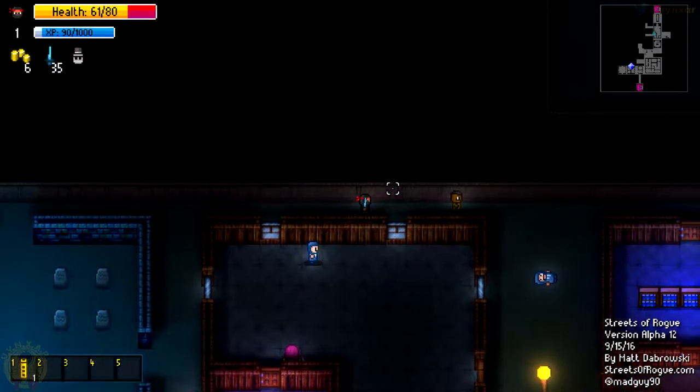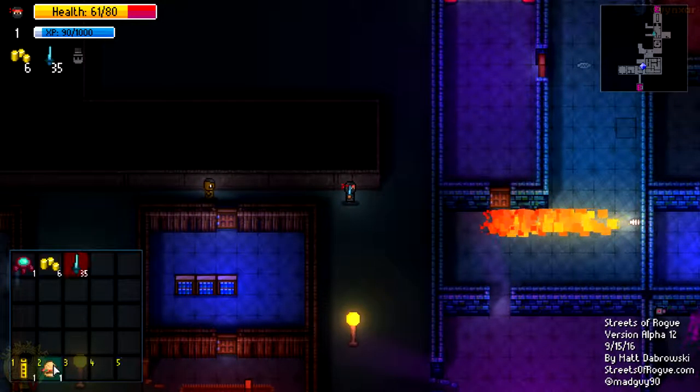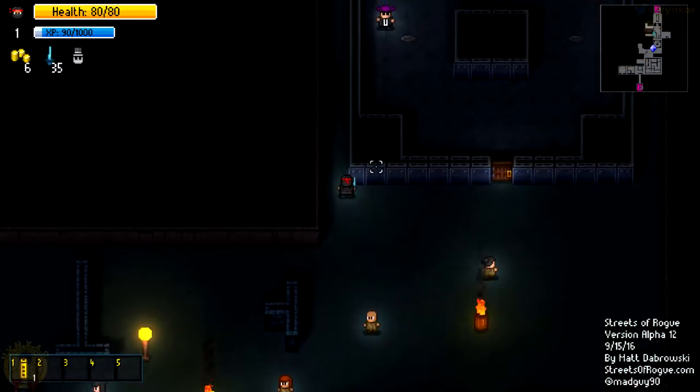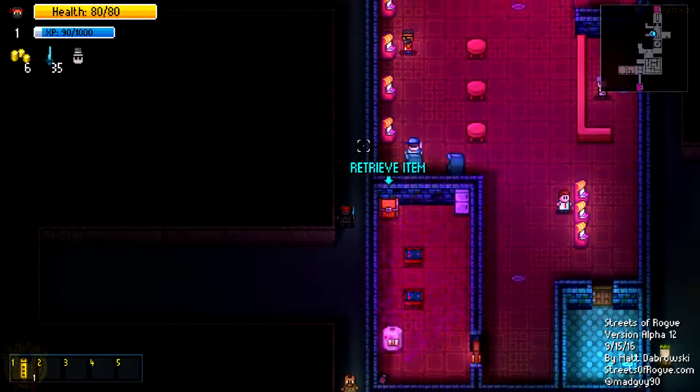Let's get out of here. I've been taking a bit of damage, but I think I've got a bit of food as well. So let's just equip it and see where we go. Much better. Where do we go this time? There is one more mission we need to complete. Let's retrieve this item.